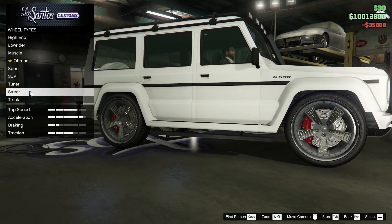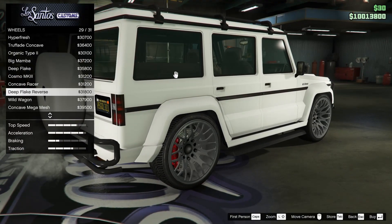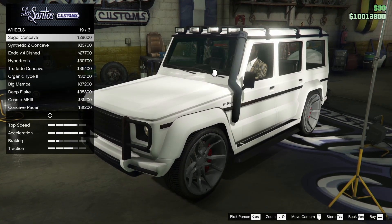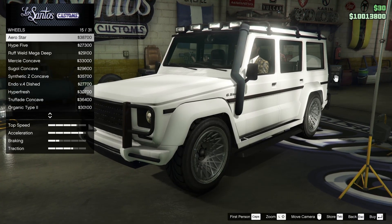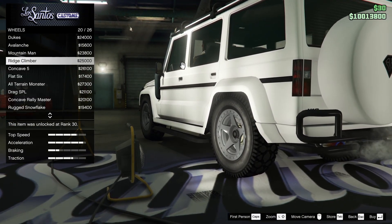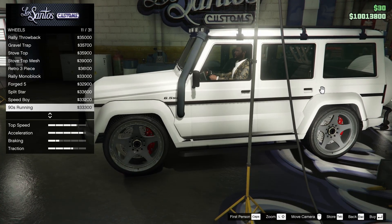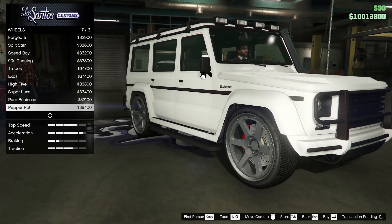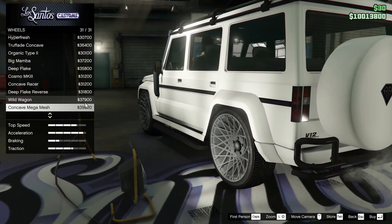Now for the wheels — typically what I do for this thing is I go for the concave mega mesh because I feel like these rims look so good with this car. However, I'm not sure today. There are quite a few good looking rims in the game that we could probably go for. I almost like the mercy concave — I think those look really good actually, so that's something I'm considering for sure. We also do have off-road tires that we could put on this thing, however I don't really think that it matches the overall look of the car. I kind of hate to be boring, but I think I am actually going to go with the concave mega mesh because I just feel like they're the best looking rim for this vehicle in my opinion.